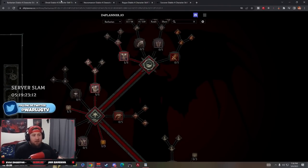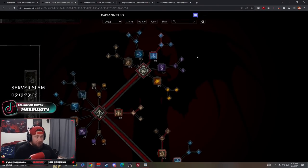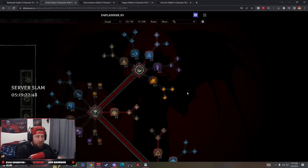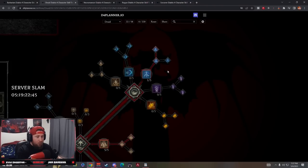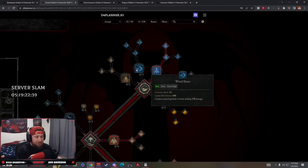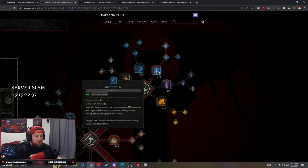Next we go into Druid - this is going to be a Landslide build. This is based off the build from the very first beta. Companion damage has been increased so wolves will be very strong, but Landslide is still going to be excellent because the critical hit chance is just too strong. We start with Storm Strike, probably one of the best generators the Druid has. We're going Storm Strike because we want to be up close and personal, and it gives us damage reduction.